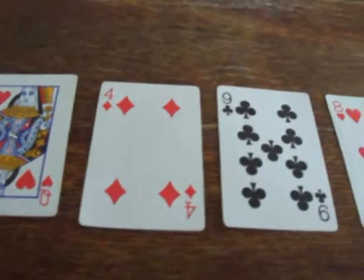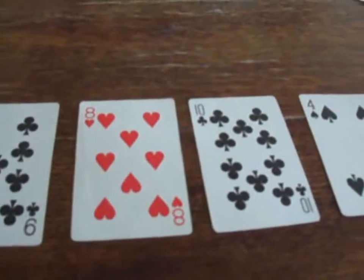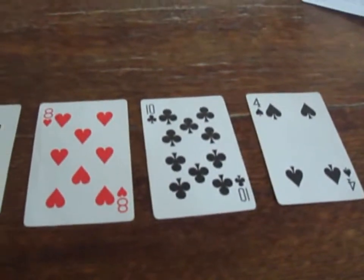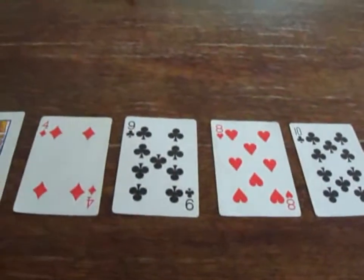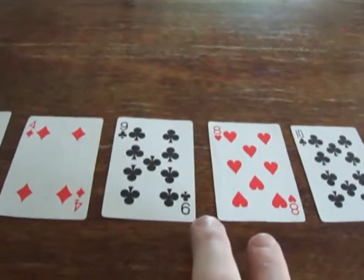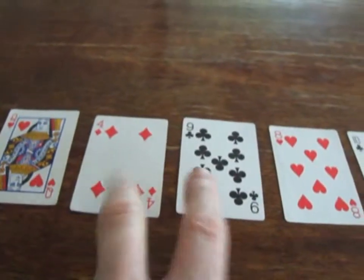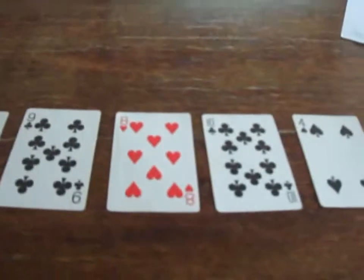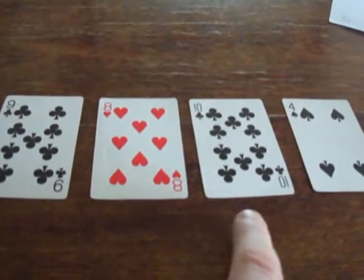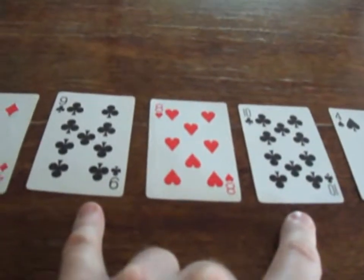Looking at what's happened here: we've got 4 of diamonds, 9 of clubs, 8 of hearts, 4 of spades, 10 of clubs. There are a couple of options. One is I could remove the 4 and the 9 because they are between 2 hearts. I could also remove the 8 here because it is between 2 clubs.